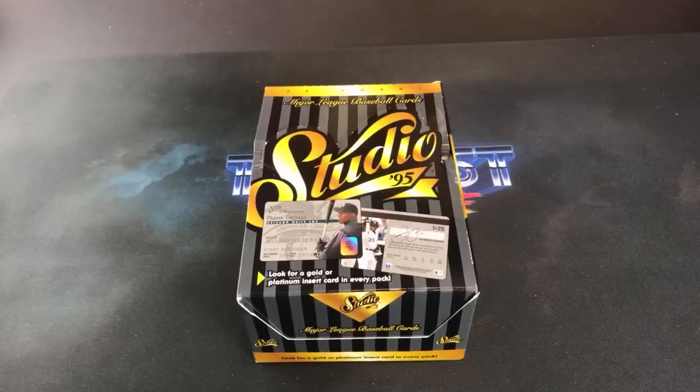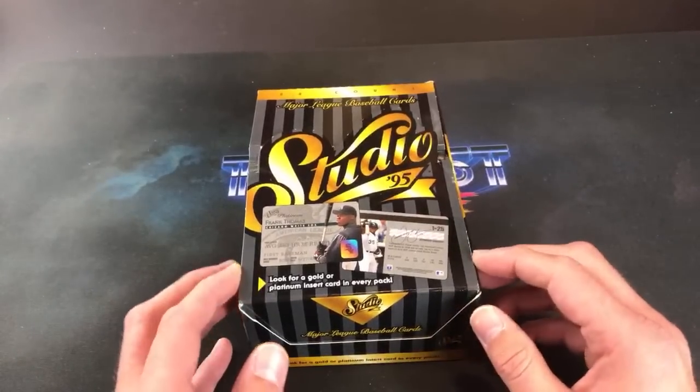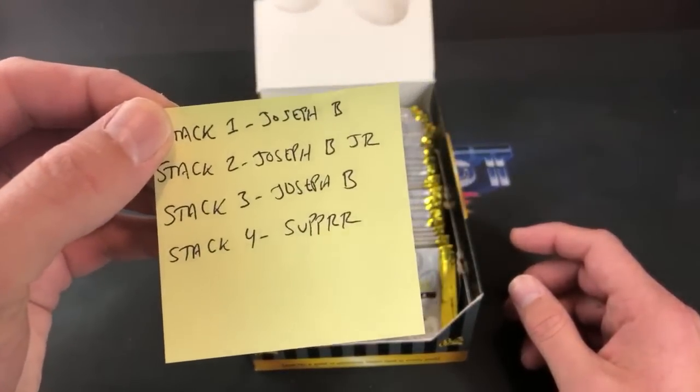The big rookie of 95 was Derek Jeter — he did not make it into this set. But still some decent Hall of Famers and stars. It's definitely kind of an oddball one that some of you guys may not have seen when you were kids. Let's try to take you back to 95 and check out 95 Studio. Very fancy packs here, and we have some gamblers standing by. Joseph Baumgarten is up first with the first nine packs.